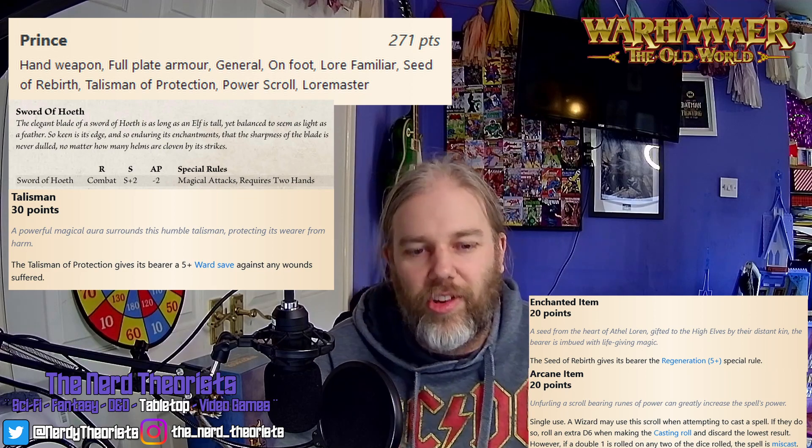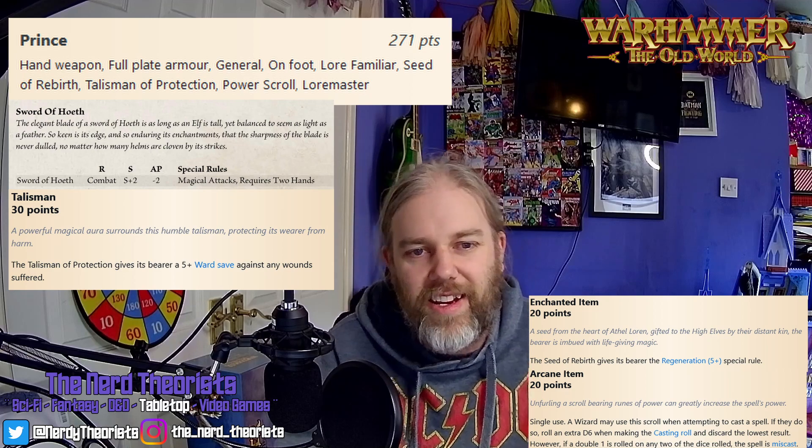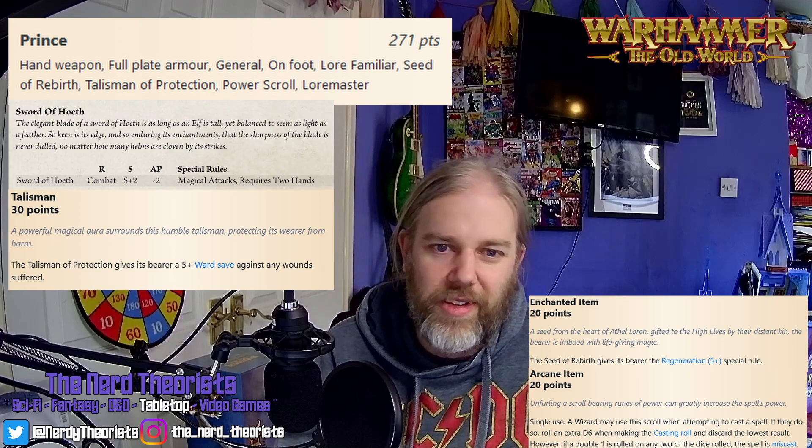The Power Scroll gives them one shot at getting an extra dice rolled on the casting roll, which is handy because as a Level 1 caster they're going to need a little bit of help to get that over the line. They're a great character because with 4 attacks at Strength 6, AP -2, and striking first, they're going to decimate whoever they fight anyway. But the fact that they can cast this as an Assailment spell and make 2d6 attacks that auto-hit at Strength 6, AP -2, is just magnificent. What a thing to have to face in combat — you charge in knowing you're already facing the Swordmasters, who are a tough proposition, and then this guy lands between 2 and 12 of you in a really perilous situation. The Swordmasters will mop up whatever's left. What an investment — just one character, 271 points, a different way of looking at it.